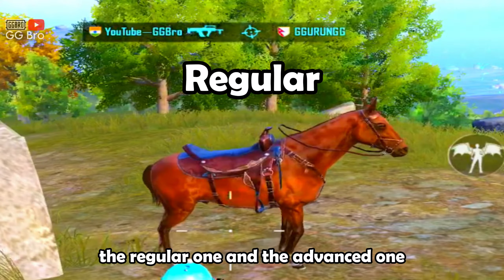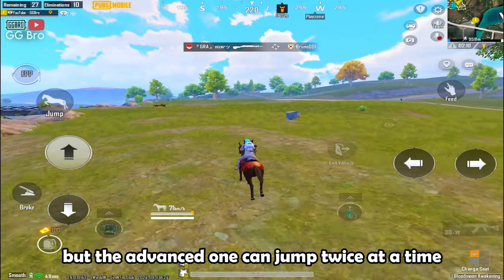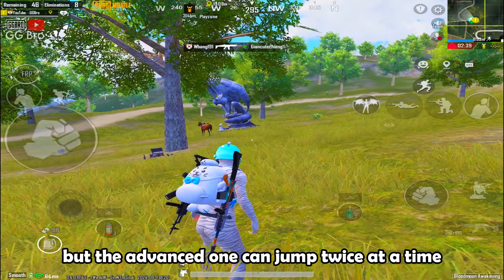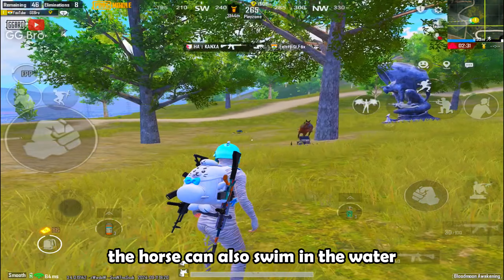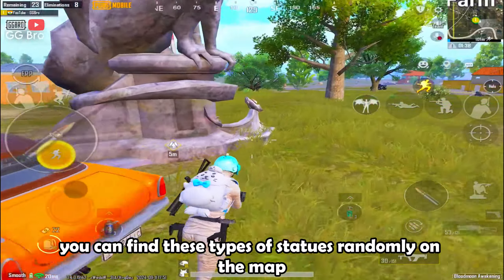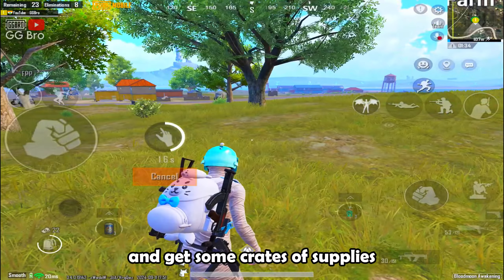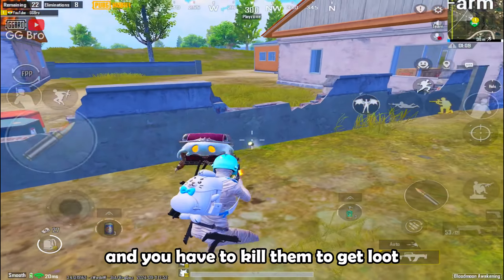Let's talk about a new vehicle. You can find these statues randomly on the map where you can activate them and get some crates of supplies. Some crates will run and you have to kill them to get loot.